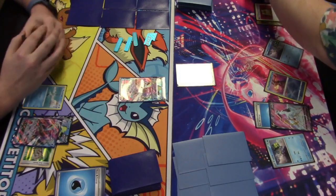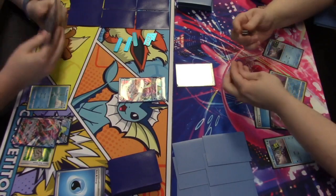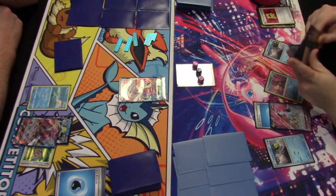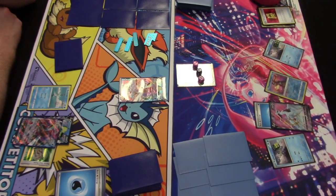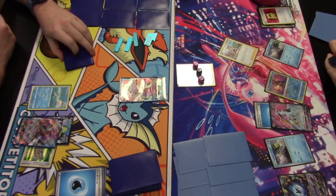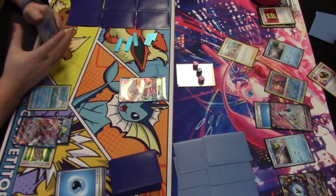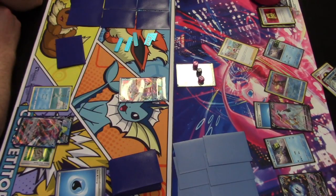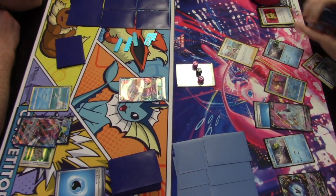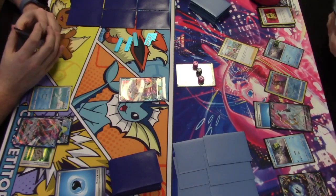140 damage to the active — that's the Chien-Pao. Play resumes on the right. Lumineon is benched, allowing the player to search their deck for a supporter with Luminous Sign ability. Irida is found, then used to search for an item and a water Pokémon — Ultra Ball and Baxcalibur are found, so there must be a Rare Candy in hand already.